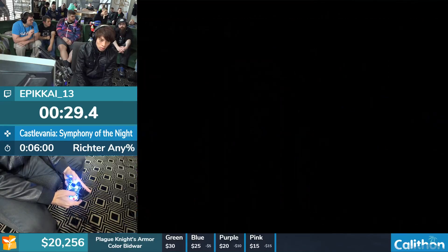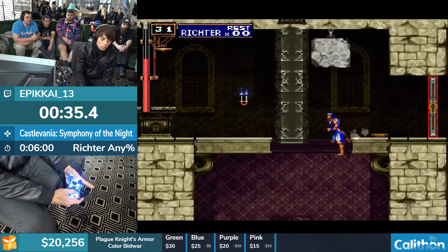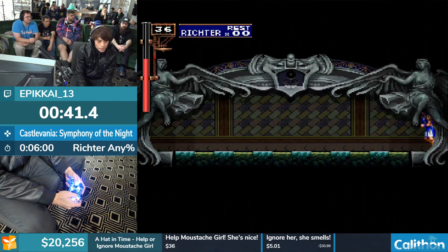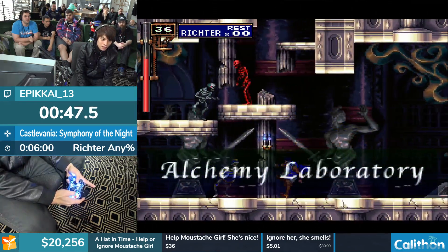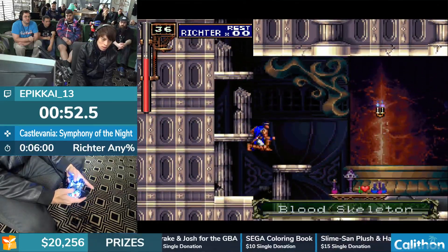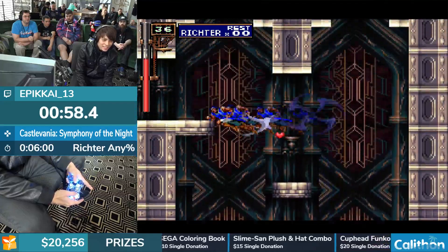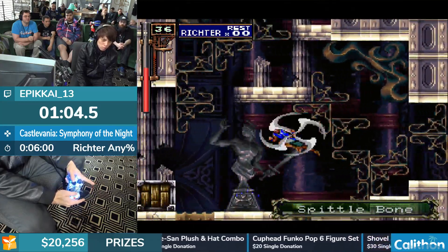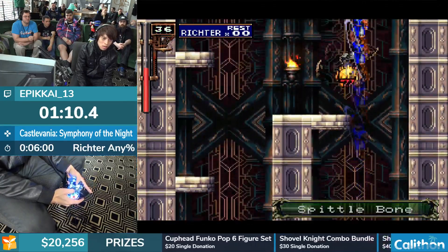Would you be able to talk about Richter's slide and some of the options available to him? So a little bit of movement he's doing right now, or just did, was a slide kick. That's just a down jump, and if he does another jump immediately after, you can slide kick. During the entrance, we used to do a slide kick throughout all that, but it's actually a little bit faster — it's just air slash through all of it, which is an up-down forward attack. The problem with slide kick is if you don't kill the enemy with that hit, you get knocked back, so the air slash is just a little stronger and you can go through enemies without worrying about that.